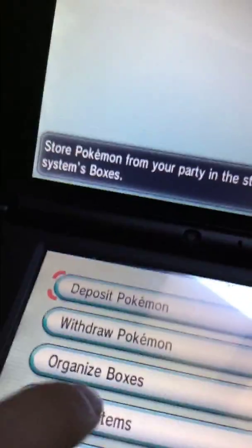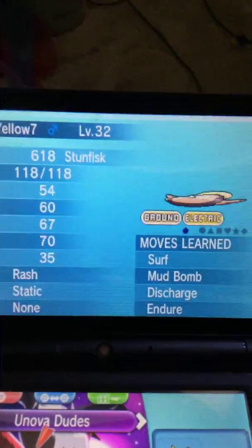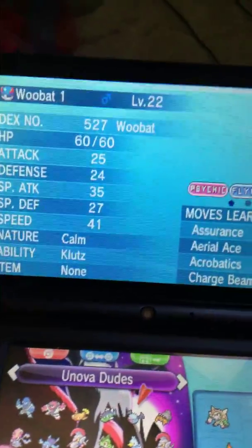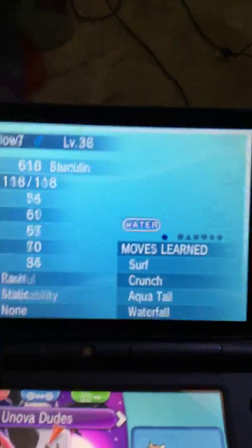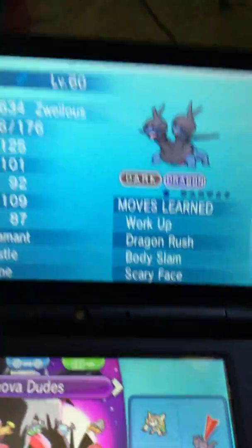In this video I want to show you guys something really cool. I have a box named Univadoods because it's got all my favorite Unova-region Pokemon. I got: Sock, Throw, Stunfisk, Basculin, Woobat, Dwebble. And Zoelius is one of them too.